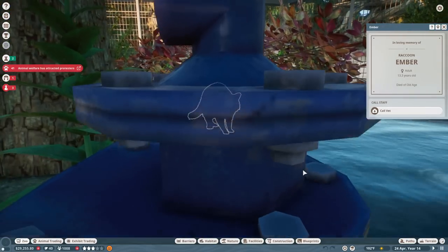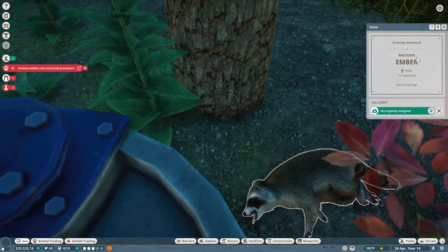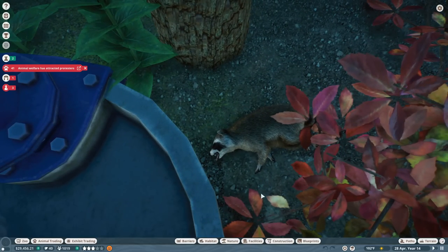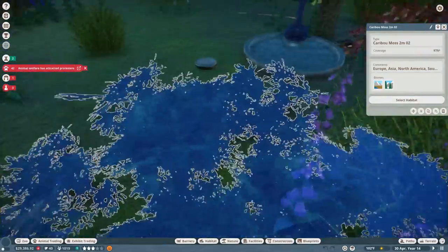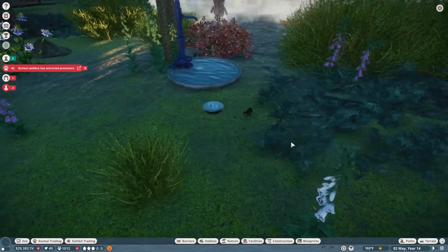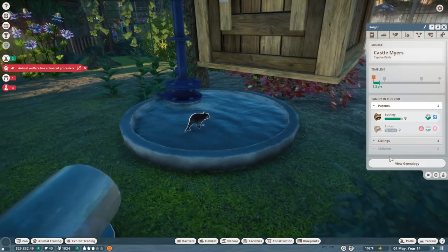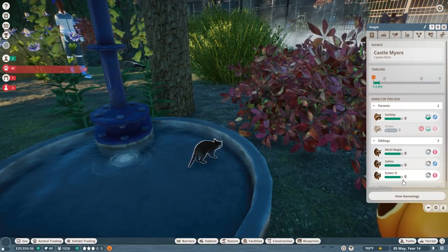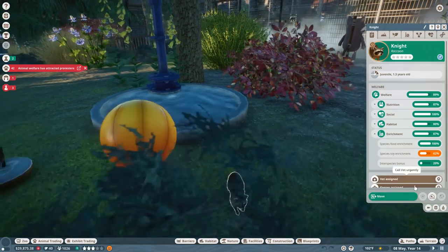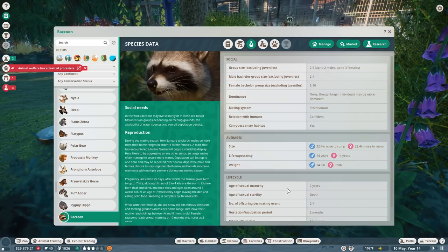Oh no - in loving memory of Ember. Did she at least have a chance? Oh, her little tongue. Rest in peace, my dear. I think she had a chance to have some babies. The caribou moss is everywhere. So Night was indeed Ember's child, and Ember did indeed have four babies who now have no mother. How old are you, Night? 1.3 years.